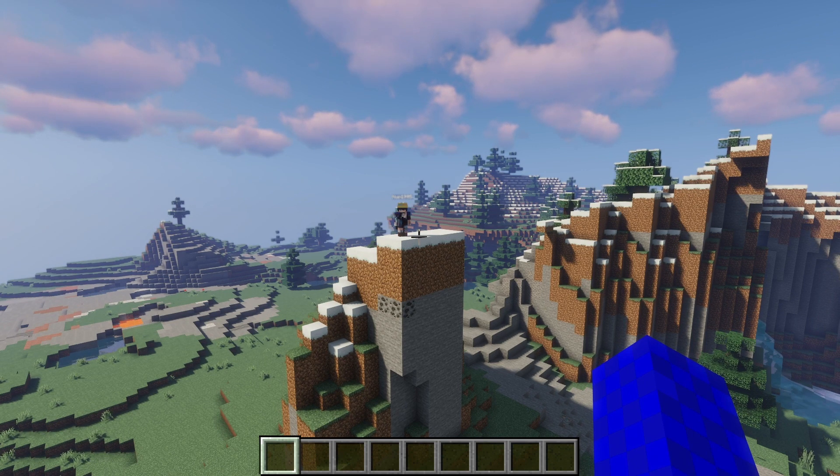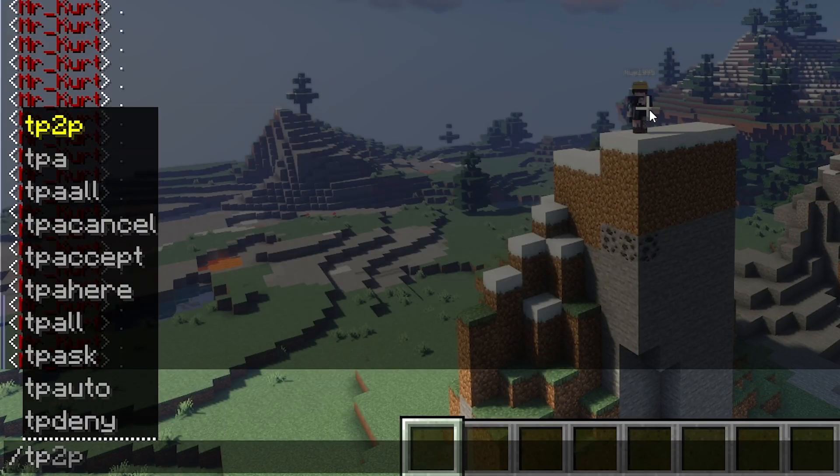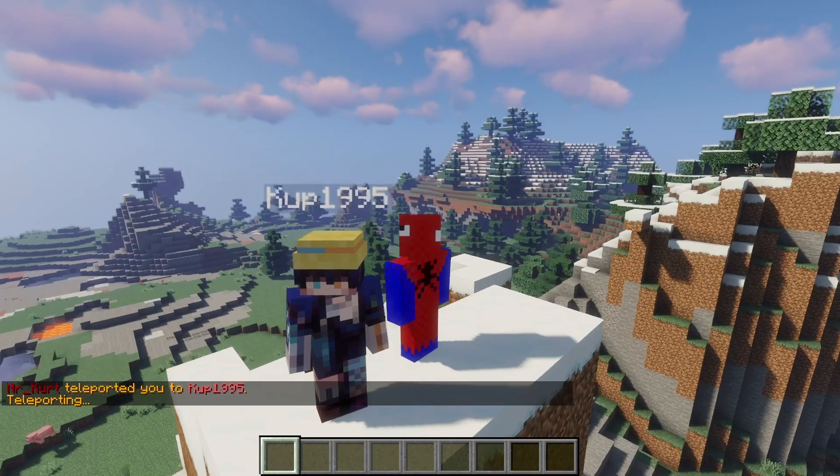In this instance, since I want to go over to cup's island, I'm going to type slash tp and then my name first and then their username. And boom — I am chilling with cup.